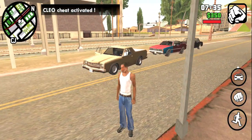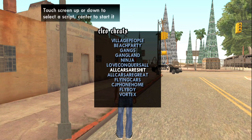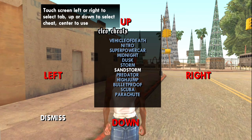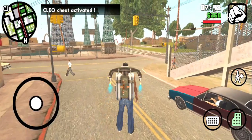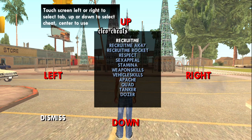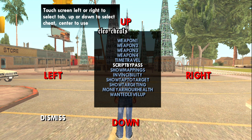Basically, CLO Menu is a menu in which you can control your weather. In GTA, you can use a jetpack. And if you know, you can lower your wanted level and cooldown. Plus, you can add stamina to full.